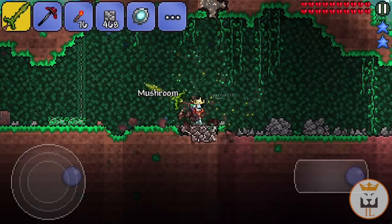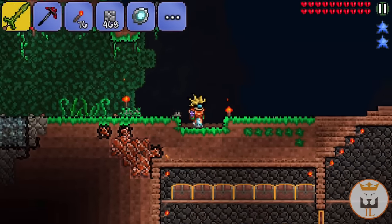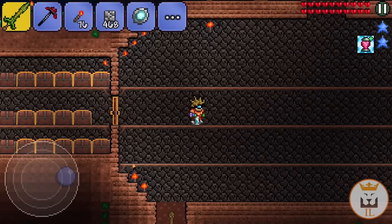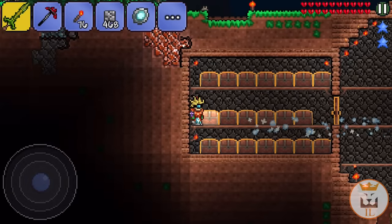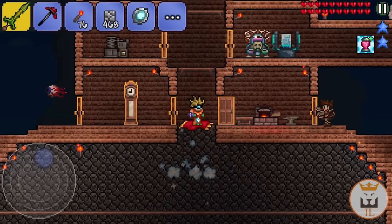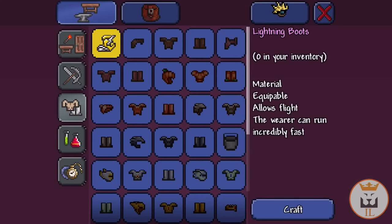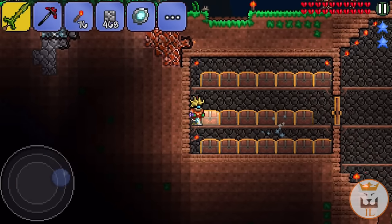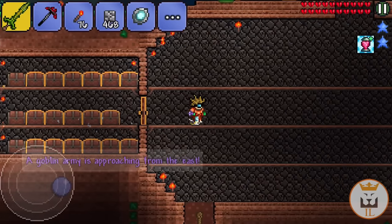Are you guys ready to get the lightning boots? I'm so happy, I can't wait. Delete this world and go back. Let me sort out my inventory and we will make this thing. We need that, that, and the one I'm wearing. Let's see how fast we are now. It takes a little bit longer to activate, but you run a lot faster. We have another goblin army coming — good thing I protected my NPCs.